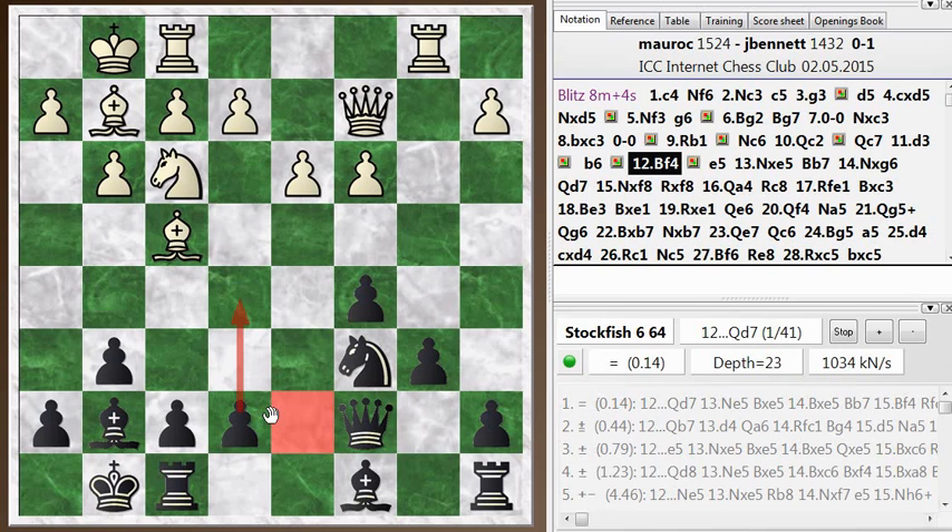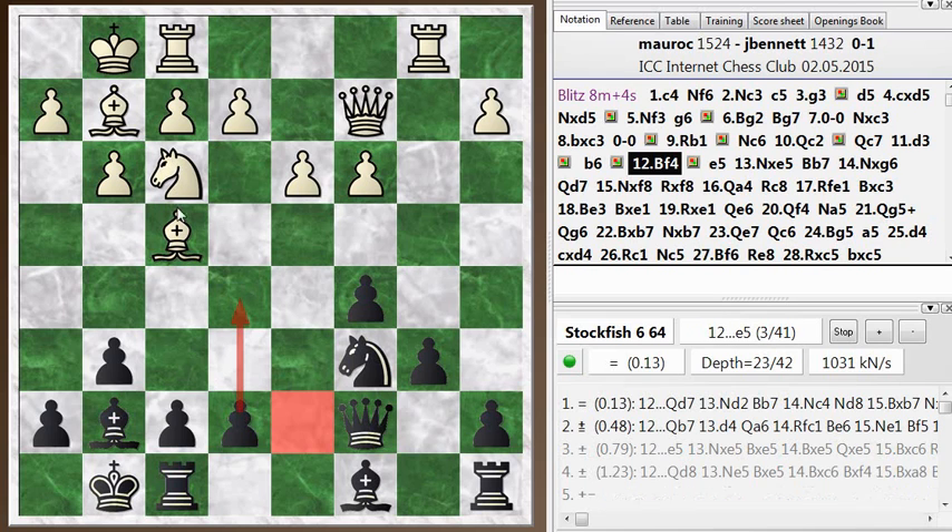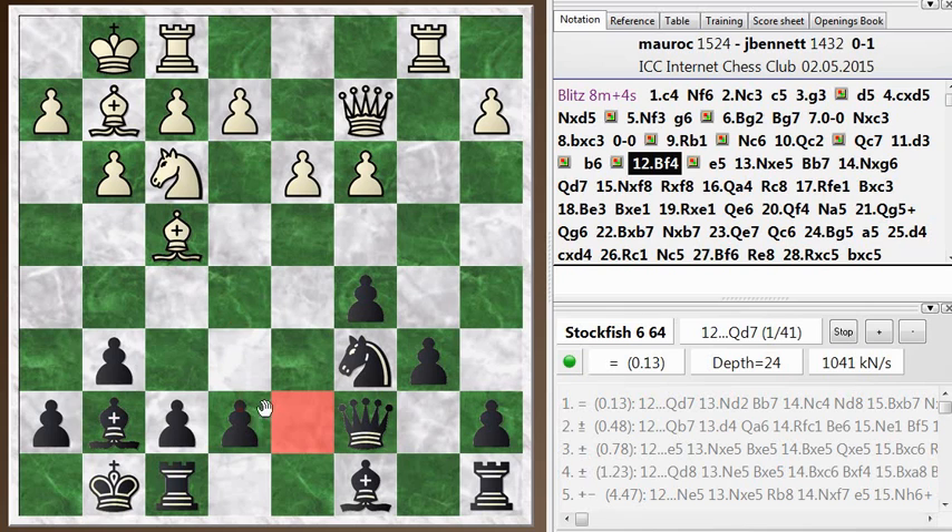And this shows the difference between counting and calculating. I just counted here: I said I have three pieces — the queen, the knight, and the bishop — all supporting e5, and he only has two pieces attacking it, the knight and the bishop. But that's just a counting exercise. There's a deeper calculation here that needs to be made. The move e5 here is just a blunder. If you didn't see the game, you might want to pause and consider what's wrong with e5.